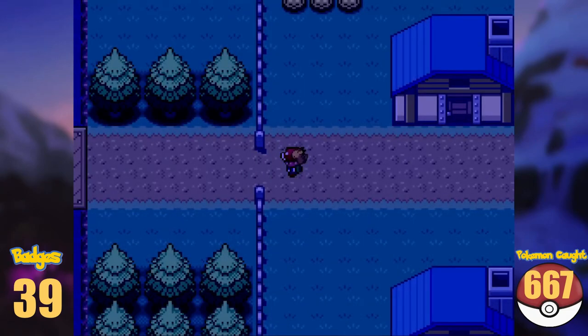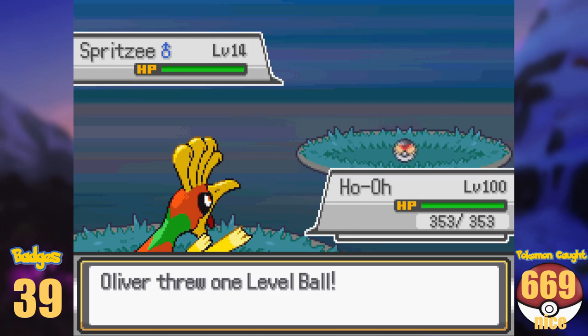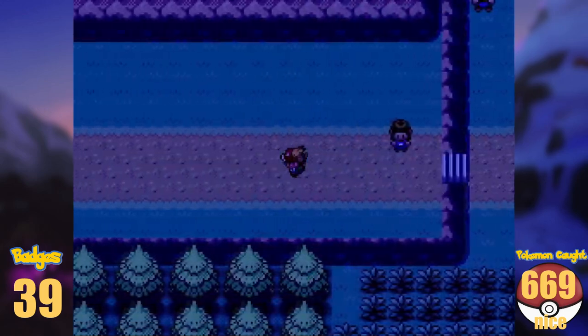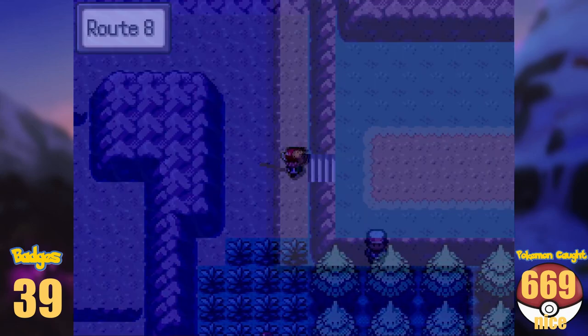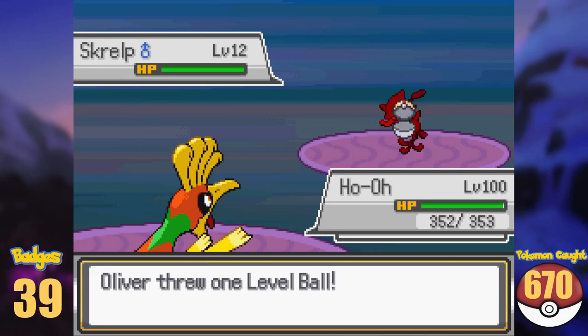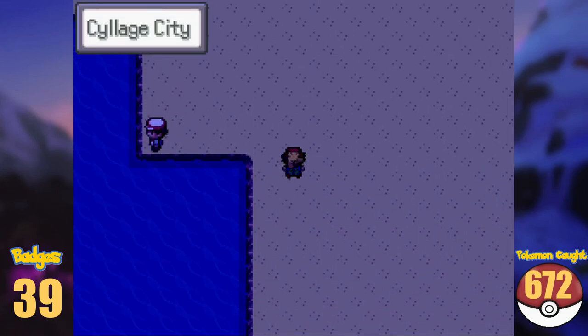I made my way onto Route 7, and there's wild Swirlix and Spritzee here, which we gladly add to our growing collection. The route is pretty short, so soon after we enter Route 8. Here on the coastline while fishing, I did fish for Clauncher, Skrelp, and Dragalge. A few steps further north is Shalour City.